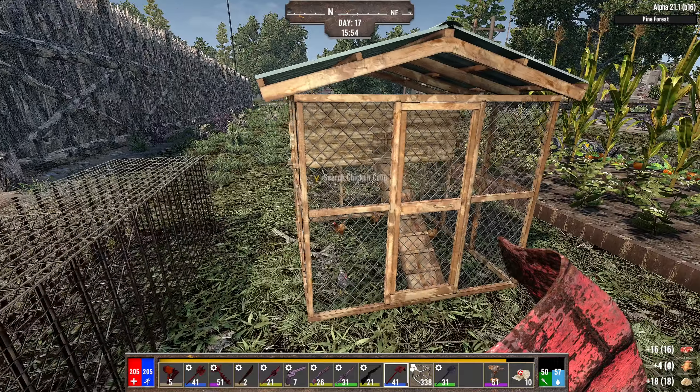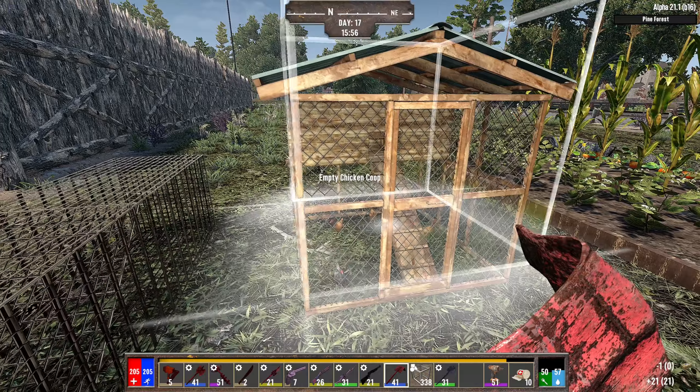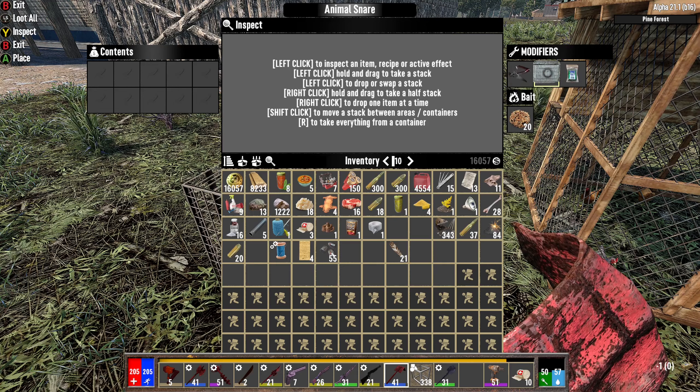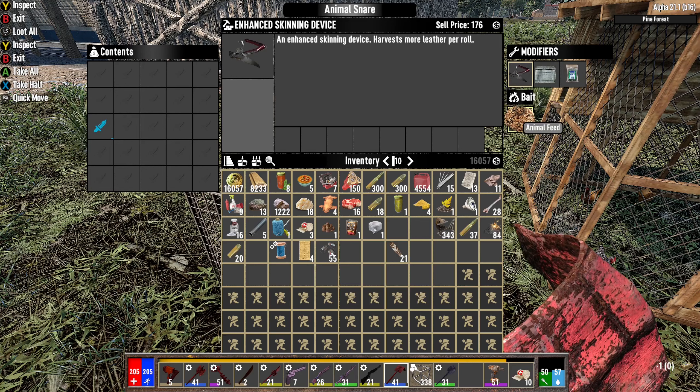That is so worth it! However, these were both even — the amount of food or whatever. This one goes through way more, but I am okay with that. I do have all three of these in here. The better animal bait — production times decreased by 20%, more leather per roll.